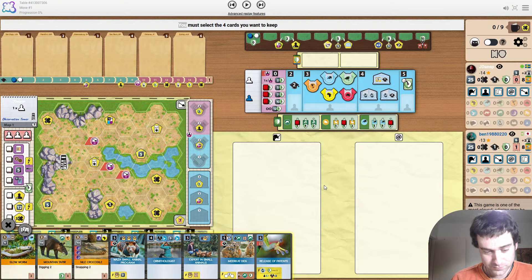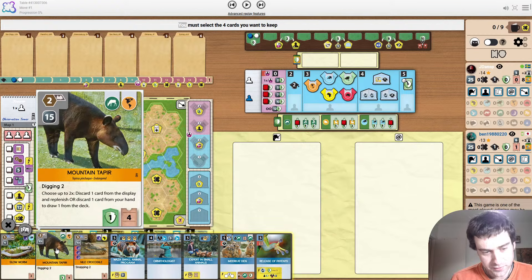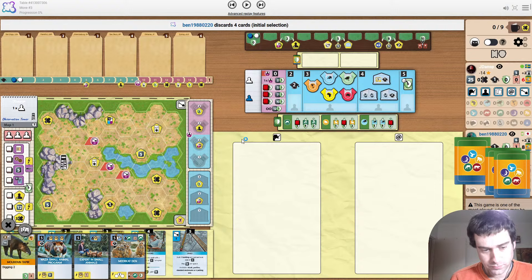I just don't really like playing the Small Animal style, but we're going to see how he does it. To go with these two picks, there are herbivores as one of the projects. So Meerkat Den is a good choice for that. And then the Mountain Tapir is a herbivore and it's also a small animal. So just a very combo opening hand. It's a bit sad to get rid of Release of Patents, but you can only start with four cards.